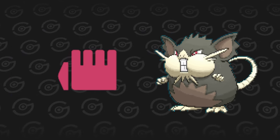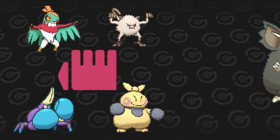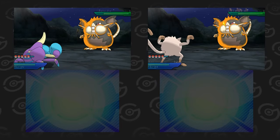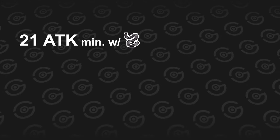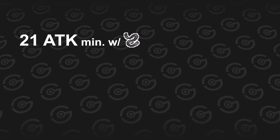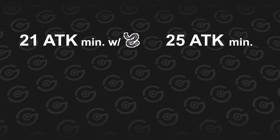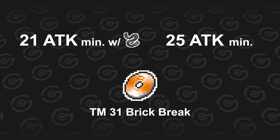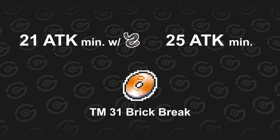Alolan Raticate has a quadruple weakness to Fighting-types and there is an abundance of them in the wild right before the Island Trial. There are only a few straightforward requirements that need to be met for this encounter. The Fighting-type Pokémon needs at least 21 attack with a Black Belt from Wild Makuhita equipped, or 25 attack without the held item, to OKO the Alolan Raticate. And it needs to know Brick Break from TM31 which is found during the Island Trial. Game Freak really wanted the player to breeze through this one.